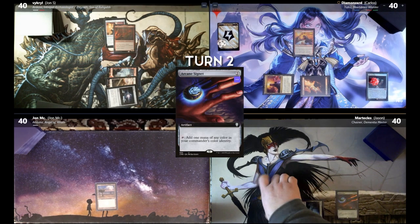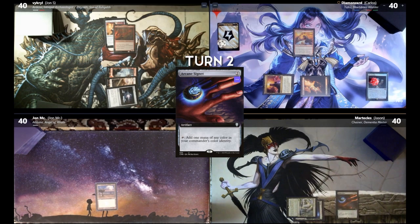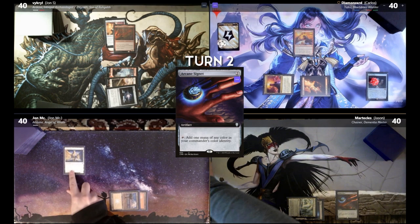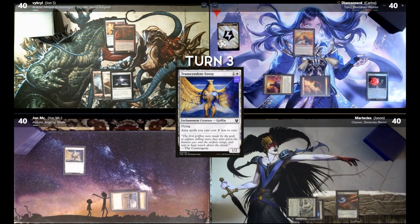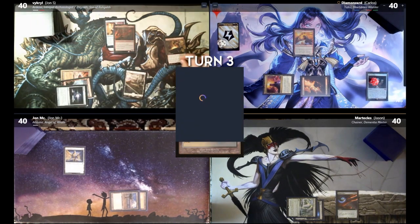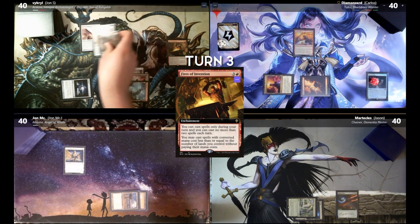Reliquary Tower. He played an Arcane Signet. Pass the turn. Draw for turn. I'll play a Plains, then I will cast Transcendent Envoy. I'm passing the turn. I have drawn. I'll play a Reflecting Pool. I will play a Fires of Invention. And then I will play Sword of Light and Shadow and equip it for free.